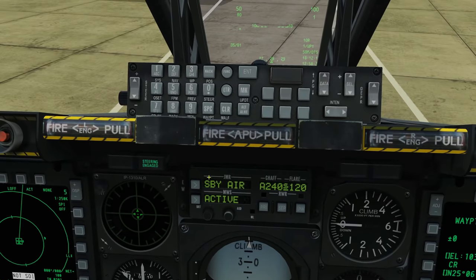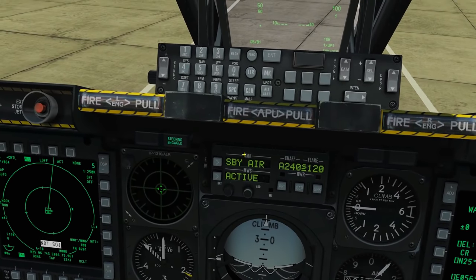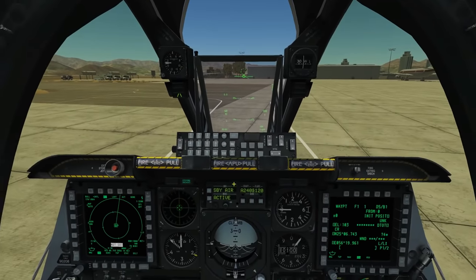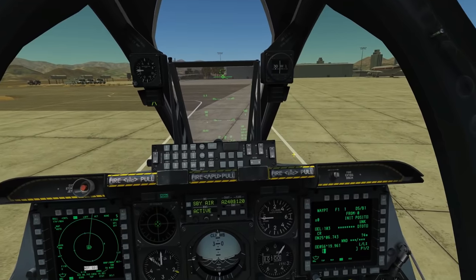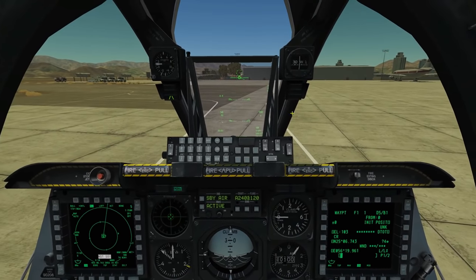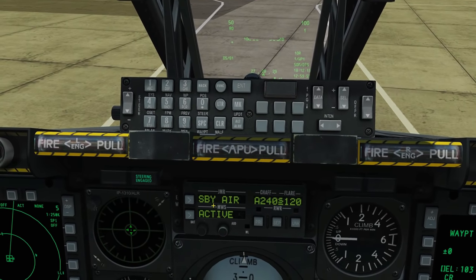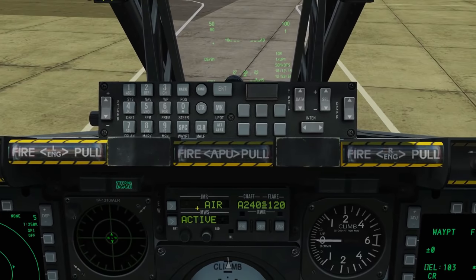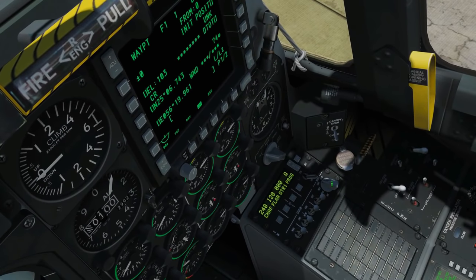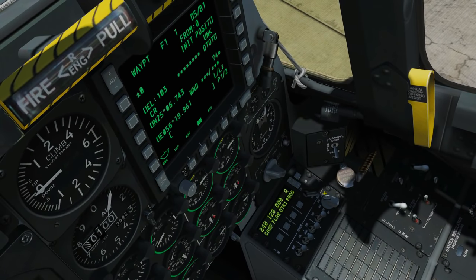This part of the jammer display shows whether it's off, standby, or operational. Off is off; standby means it's warmed up and receiving but not emitting; operational means it's both receiving and emitting. We can force it manually to operational mode using the Z-axis button — press it and it goes operational, press again and it returns to standby. This only works in semi or manual master mode; in automatic mode you cannot do this manually.